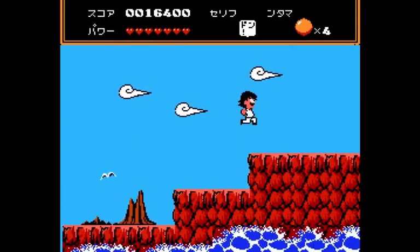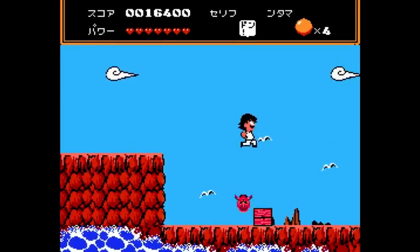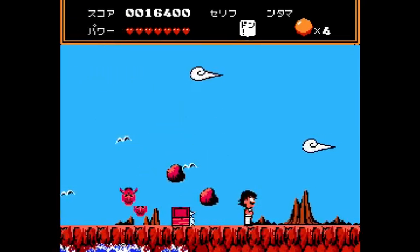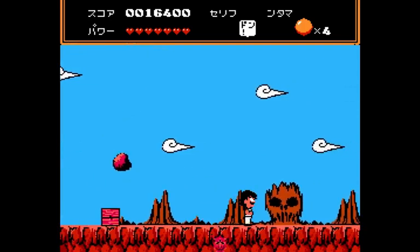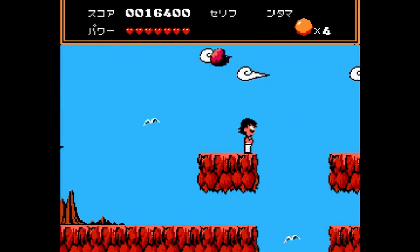I'm going to use the smart bomb here. I only want to do it if there are a lot of enemies on the screen — or the vultures. When the vultures show up, that's when I'm going to use it.